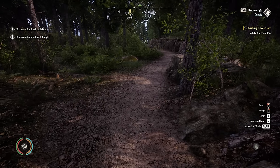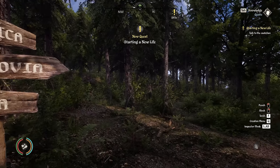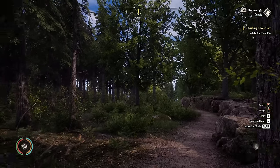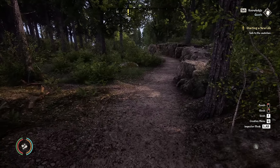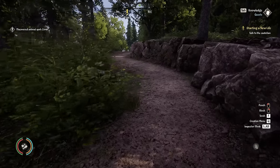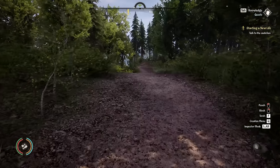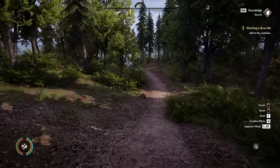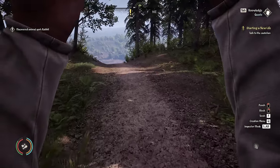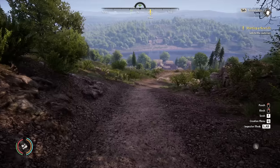I've discovered an animal spot — deer and something else. New quest starting: 'A New Life.' There's an exclamation mark at the top of the screen that rotates when we rotate, and we've got a compass. On the right-hand side it says 'Starting a New Life — talk to the Castellan.' Shift is sprint, control is crouch, and right-click brings up our block. Let's go to town.